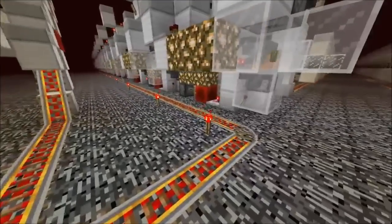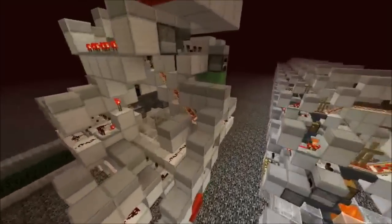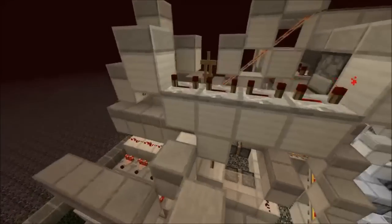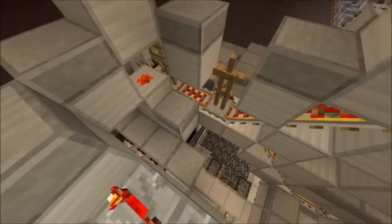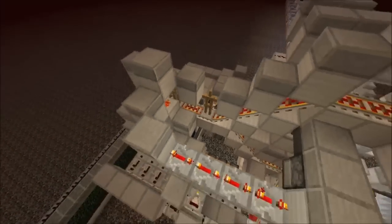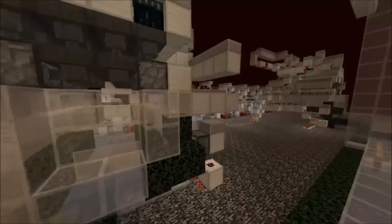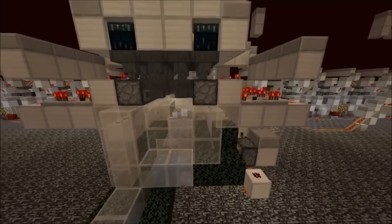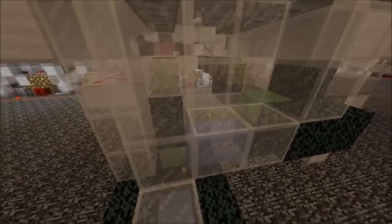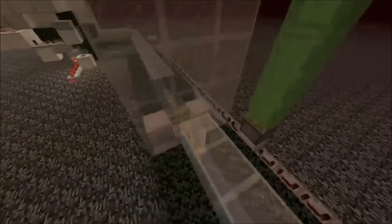Then another minecart picks those items up and transports them to a bigger unloading station. We have a super fast unloading station here which can unload a full hopper minecart of 320 items in 4 seconds. The items are distributed with the system here and shot out by the dispensers. You can see the nuggets are shot out, then brought to one spot and pushed further.